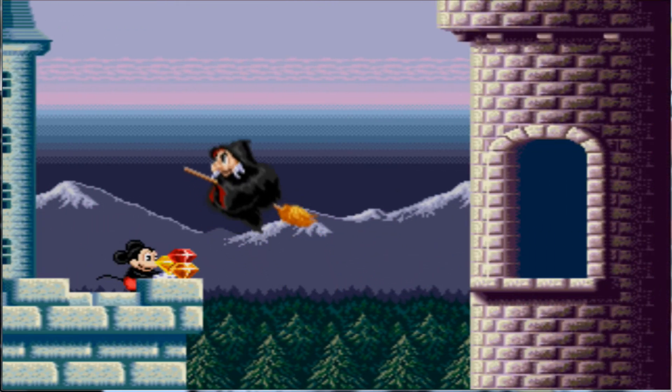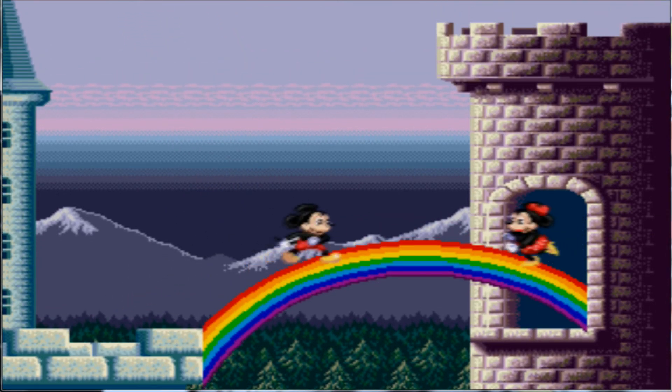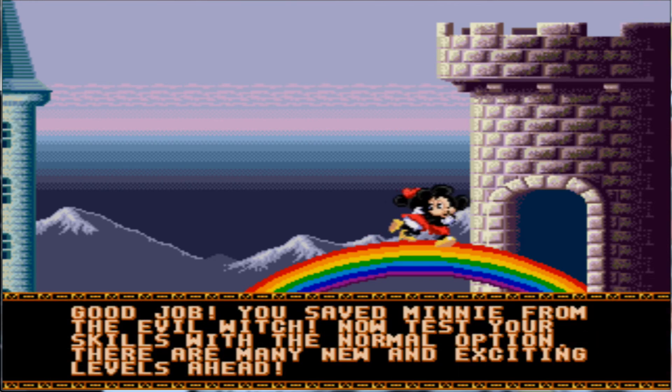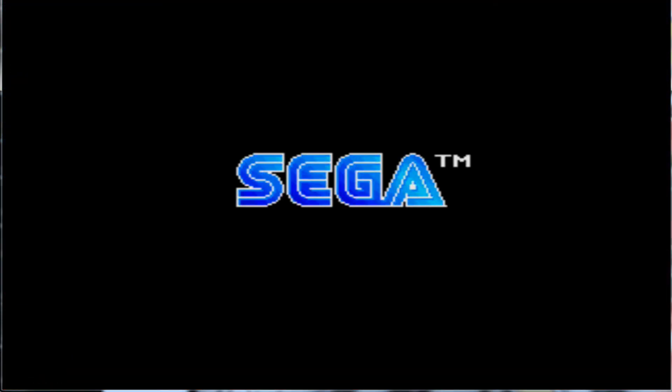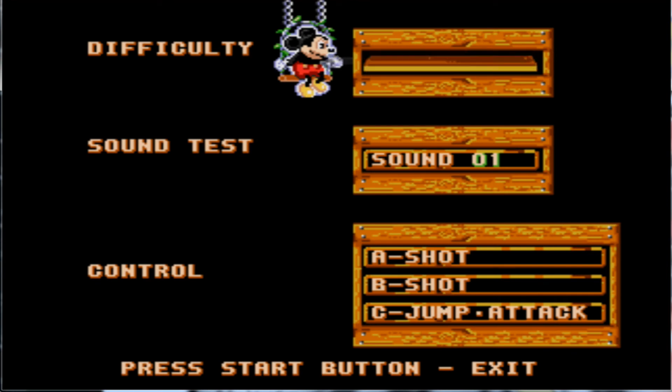And we just give Witch Miserable the gems. She makes a bridge for us and Minnie is saved. Good job — you saved Minnie from the Evil Witch. Now test your skills with the normal option; there are so many new and exciting levels ahead. And that's the game, folks. I'm only kidding, guys — did you really think I was just going to do practice mode and call it an LP? No, I was not going to.